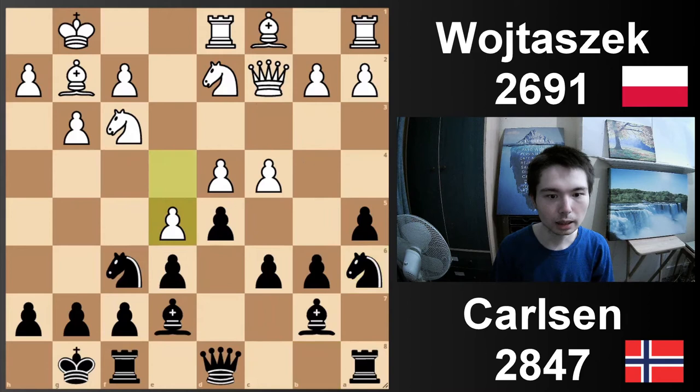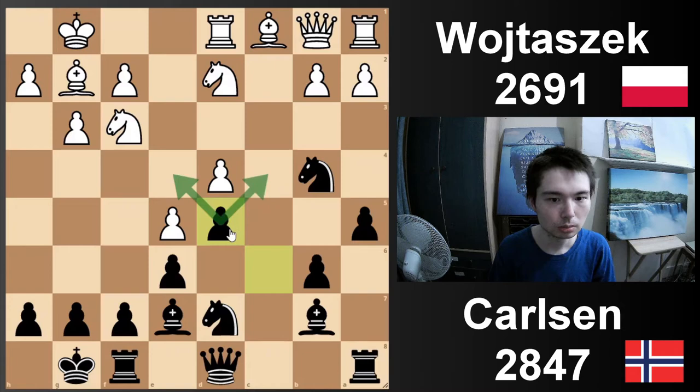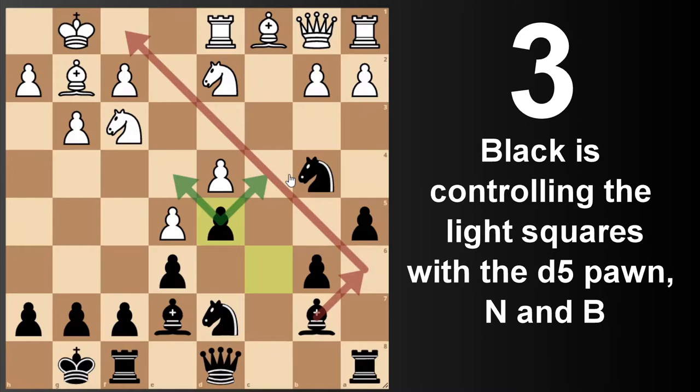White played e5, getting space — the knight retreats. Taking on d5, and Magnus actually plays knight b4 first, gaining a tempo on the queen. The queen has to go back to b1, and now taking the pawn. This central pawn controls the light squares. This bishop can come out to control this diagonal, and this knight is controlling d3 and c2.